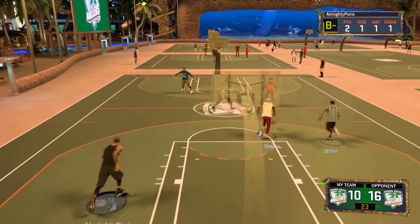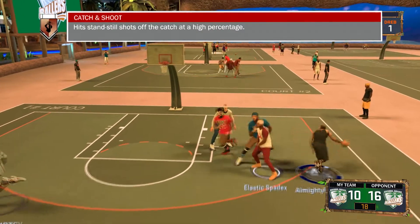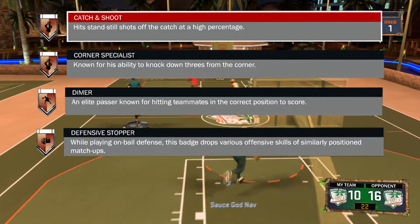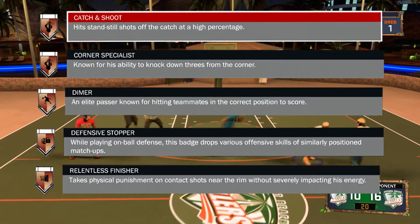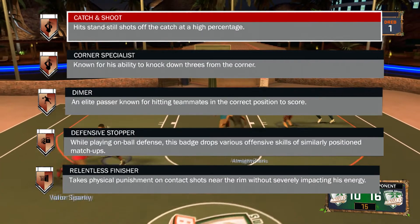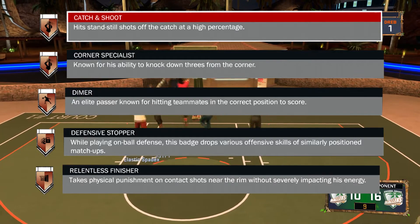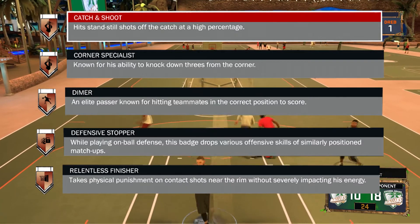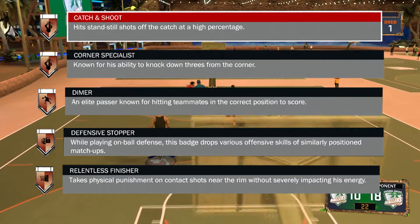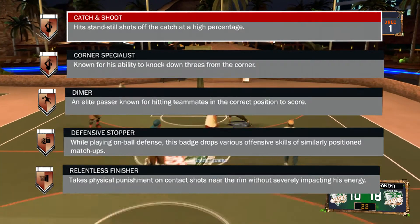The first five badges that I would try to start grinding for are probably Catch and Shoot, Corner Specialist, Dimer, Defensive Stopper, and Relentless Finisher. I would put Pickpocket on the list but everyone already has Pickpocket — that's just something everyone gets. I would also put Hustle Rebounder but I'd put that on there if you were like a power forward, center, or small forward. Those are the first five badges I'd probably start grinding for, then work on the rest after.